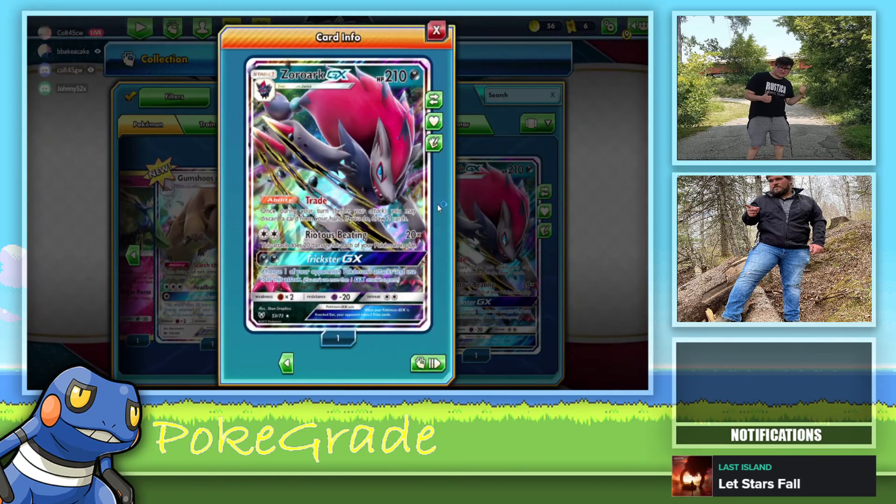Sub Striker — damage from the attacks of your electric Pokemon isn't affected by the effects of your opponent's active Pokemon. That's mediocre. That's it for those — I got one EX out of that. Fates Collide.